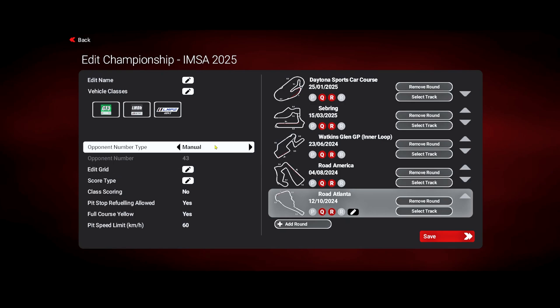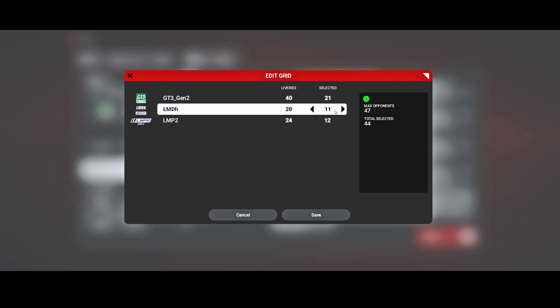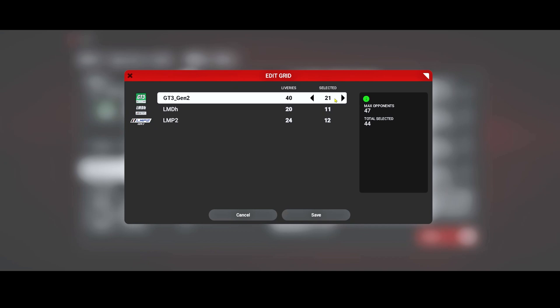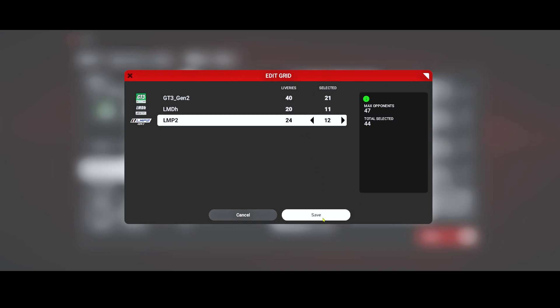Very importantly, choose the opponent number type wisely — make sure the number picked is not larger than your custom liveries and/or custom AI. In my case I can go up to 43: I have 12 LMP2s, 11 LMDHs, and 21 GT3 Gen 2s. In total there will be 12 LMDHs because I'm also racing in the prototype class. I could go up to 47 but I simply don't have enough authentic current liveries for the 2025 season.